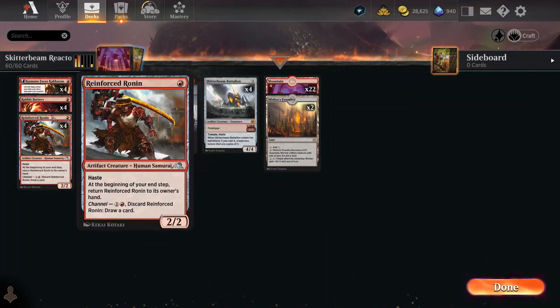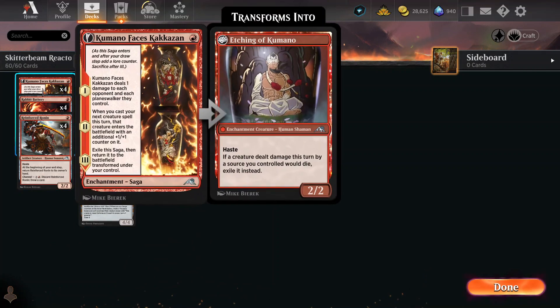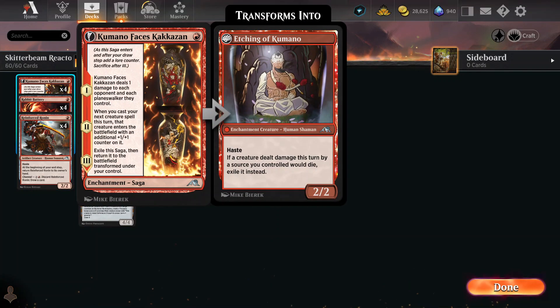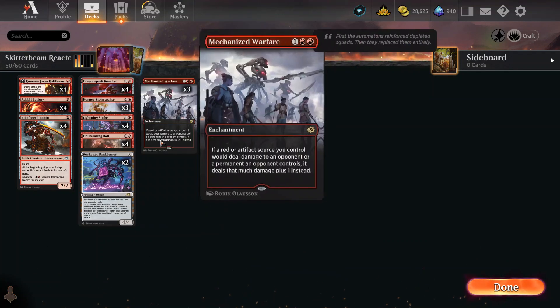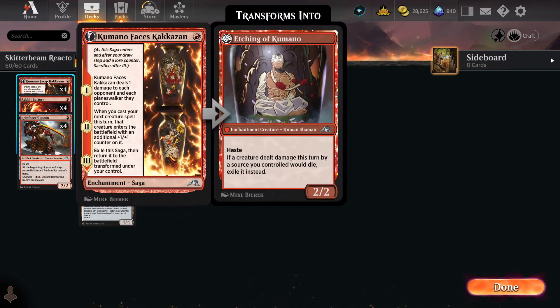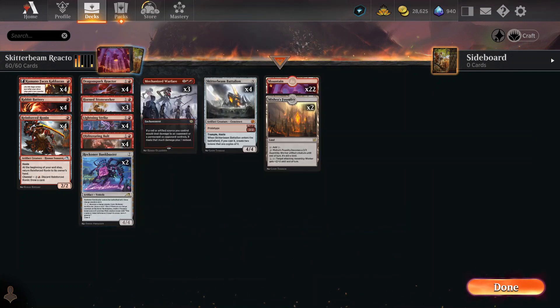At the low end, we've got Rabbit Battery and Reinforce Ronin, which only cost one mana, and every time they come into play they make the Dragon Spark Reactor increase by one. These guys are great — they're red, fast, hasty, and they're artifacts. Kumano's in here because he's also incredibly cheap, and he'll help pump up these other two on the second part of his saga, giving you a 2-2 with haste when all is said and done.